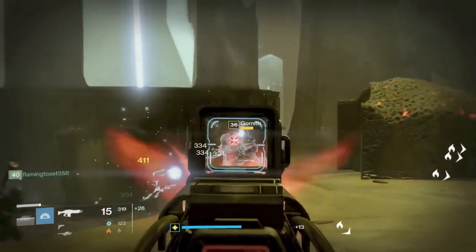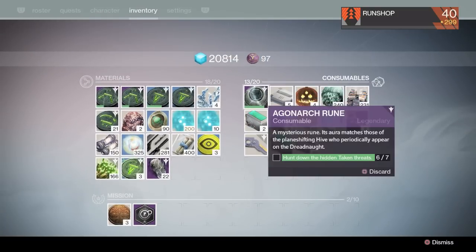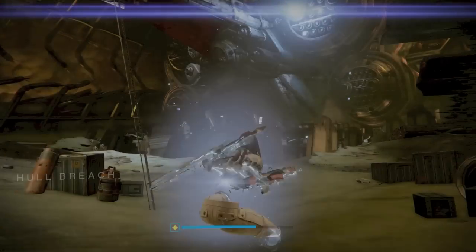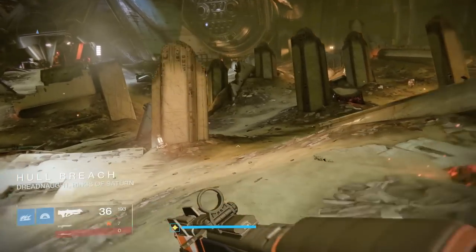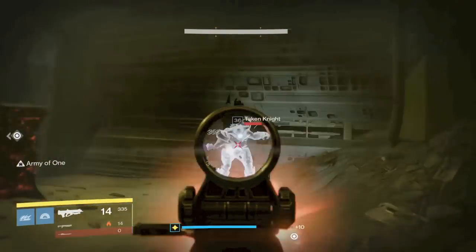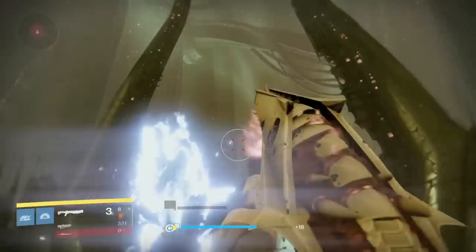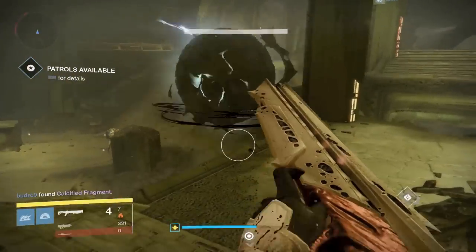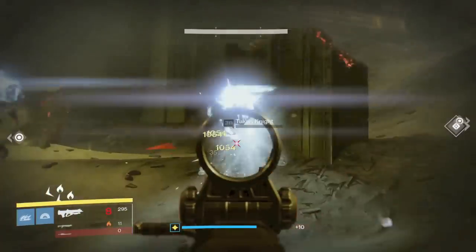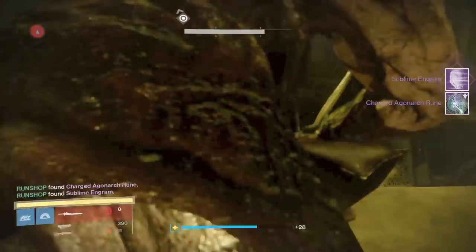Now onto the Agonarch Rune, which you get from killing the Fallen enemies that spawn around the Dreadnought. You need to charge the rune by killing Hive who periodically appear on the Dreadnought - you need to kill seven of them. You cannot just go and farm them with one character. I think a Reddit post was saying that you can switch to your other characters and it still counts towards your one rune, so you could do three in one day. I cannot confirm that totally works because I didn't try it - all I did was wait a day, kill an enemy, wait the next day, kill another enemy, and did that seven times. And now you have charged your Agonarch Rune.